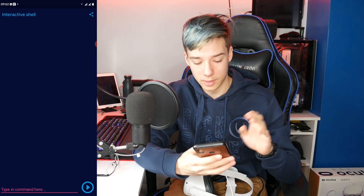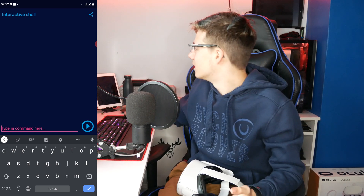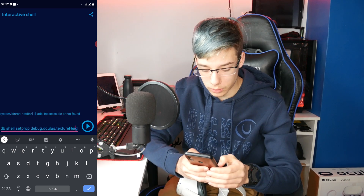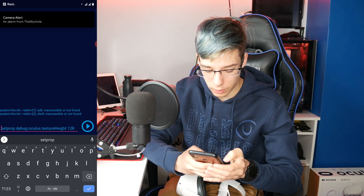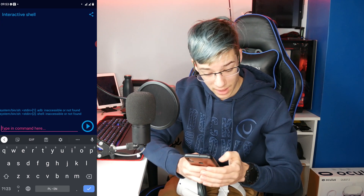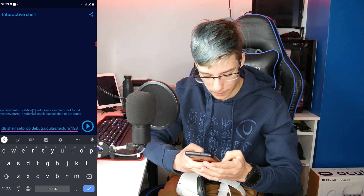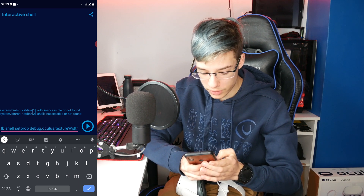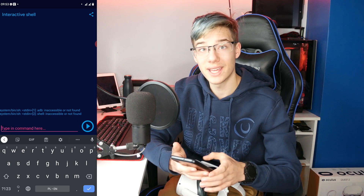Once you have it in here, you are pretty much ready to go. You want to click on this little terminal in the bottom right, and you want to enter the exact same command that we entered in SideQuest. You don't put in the ADB in these commands, so we remove both of those. We remove the ADB shell at the beginning because we are already in the interactive shell, and we send it.